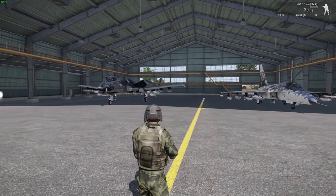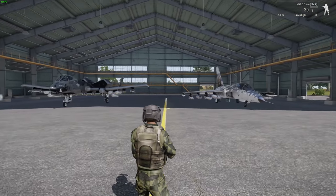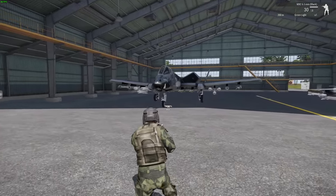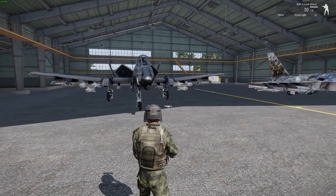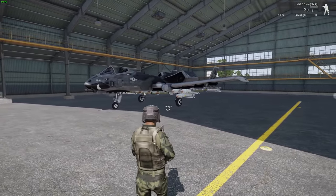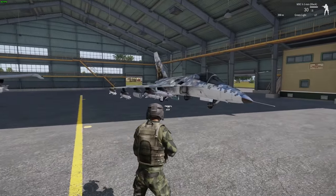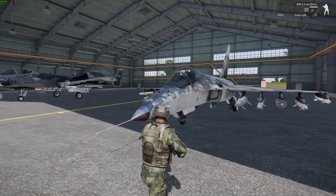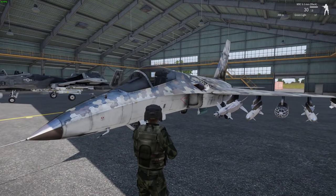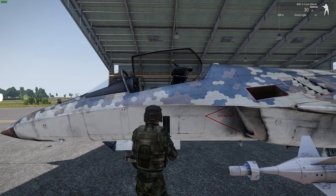Step three: take a look at the aircraft available. Sometimes you only have the Wipeout, sometimes you have the Neofron as well. You might think, let's just go for the Wipeout because look at all those weapons and bombs. But not really — we're going to be hitting the AO for the very first time and no one else has been there yet. So we need something fast, agile, and capable of taking out enemy CAS aircraft. The Neofron doesn't have as much ground attack capability, but it's very important we take it first. If we die, we'll come back in the Wipeout.